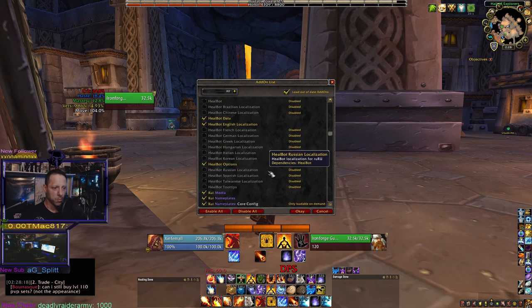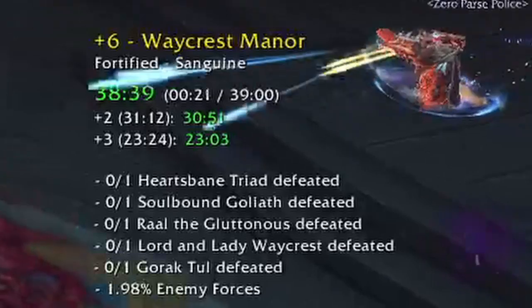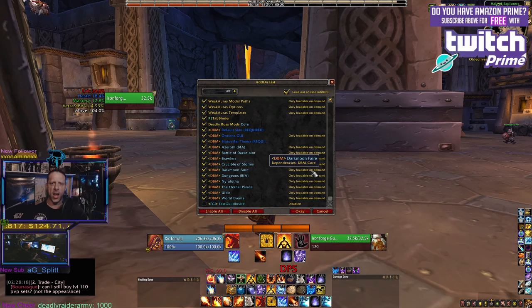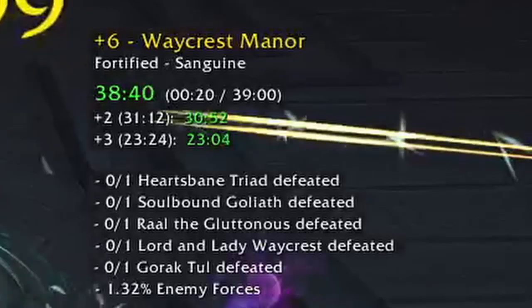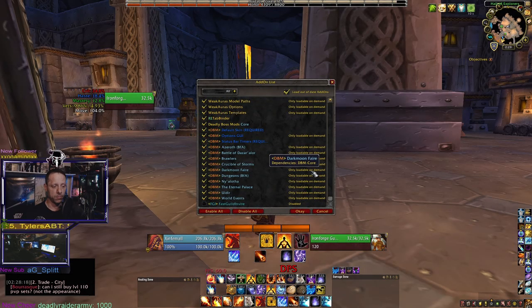Another one is Mythic Plus Timers, which simply shows the size of the key you're running and any deaths you've encountered while running it. It'll accumulate the time lost from deaths, and also show the remaining time for a plus two or plus three completion as you're running the key. If you're pushing keys, it's definitely an add-on I recommend. You can resize it and move it around on your screen.